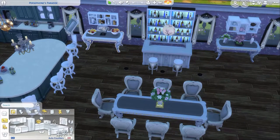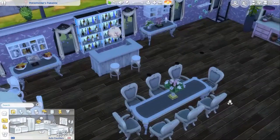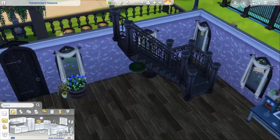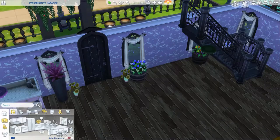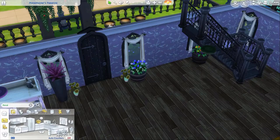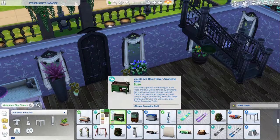And now we have the dining area with the bar. We've got a little coffee thing, some fruit and dessert, tea, more flowers, the bar, and the whole dining set. And here is where we have a flower arranging table — hey, there's supposed to be another one over here. Where is it? I can't remember what it's called. I thought it was just floral arranging something, but it's not here. Let's click on it to figure out what it's called so I can replace it.